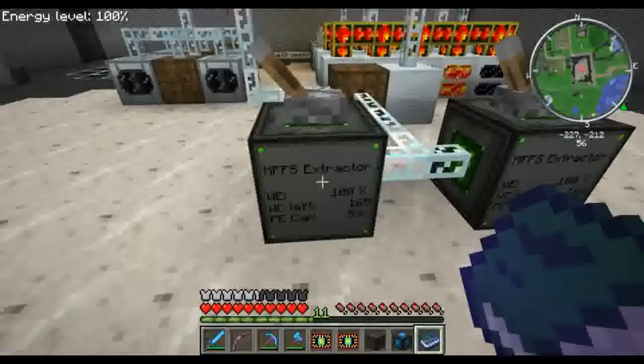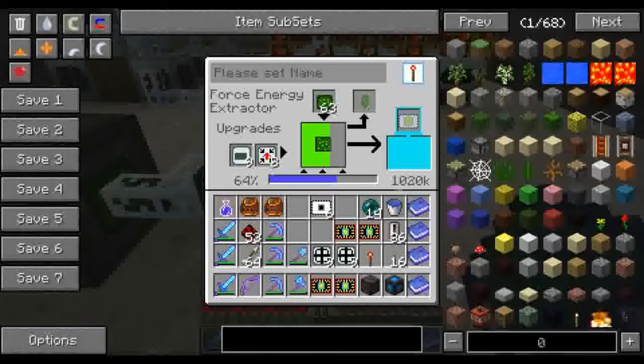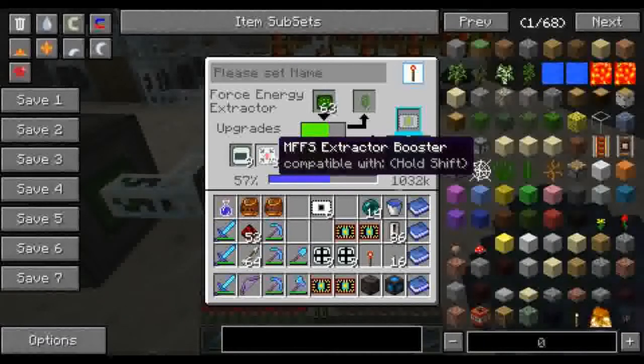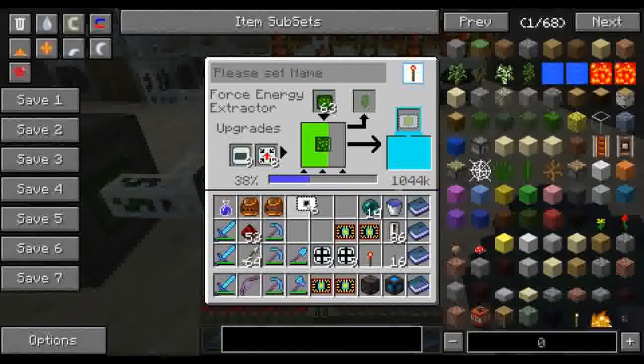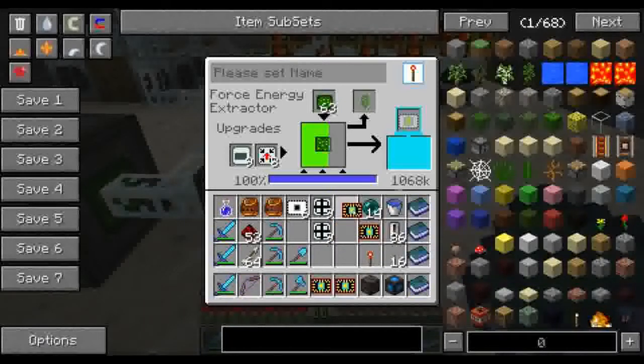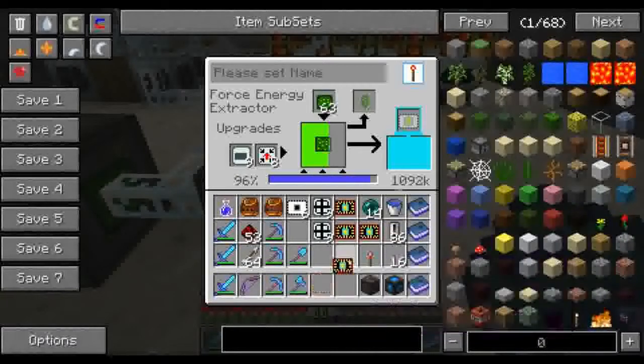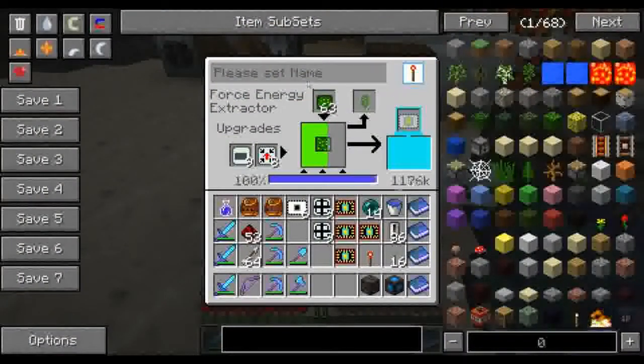Oh I forgot — I need to make 9 more of those, and apparently I need to make 8 more boosters. Those are capacitor upgrades and I wasted 9 of them. I need security cards for those just like the other devices — okay, that was lame. This is going to be extractor 1 and this would be extractor 2.